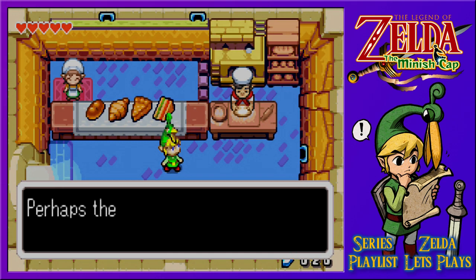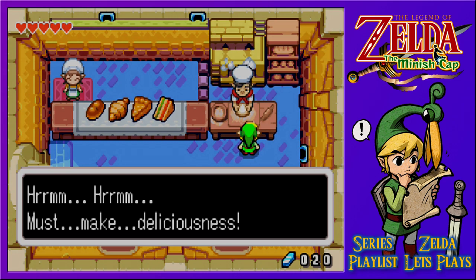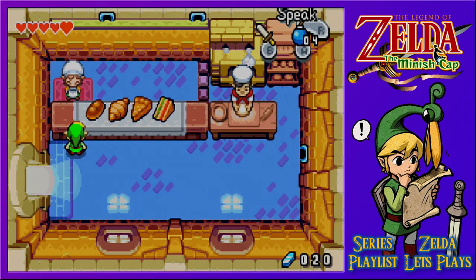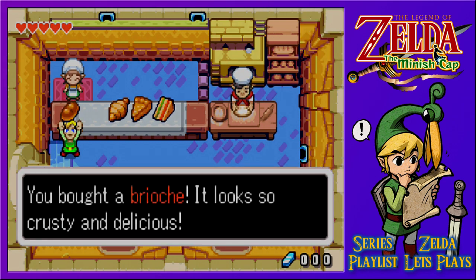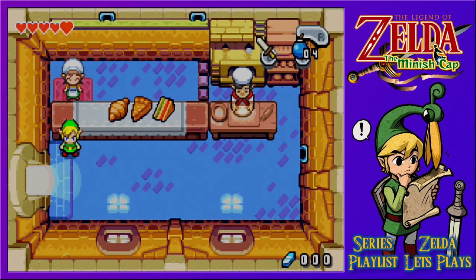Doesn't that smell spectacular? Perhaps they give out free samples. No free samples, that's for sure. You've come to the one and only bakery of Wheaton and Peter. A delicious brioche, which may or may not have something special inside, is a filling bargain at only 20 rupees. We'll buy it! And there was a kinstone piece inside your tasty treat - what incredible luck. We get ourselves a kinstone piece for our 20 rupees.